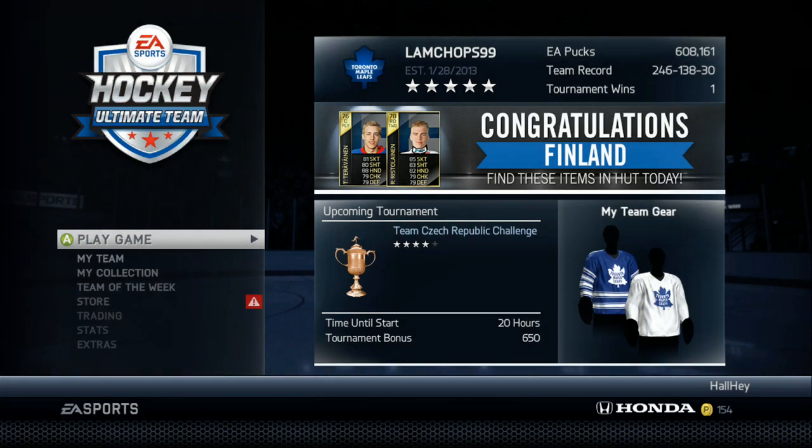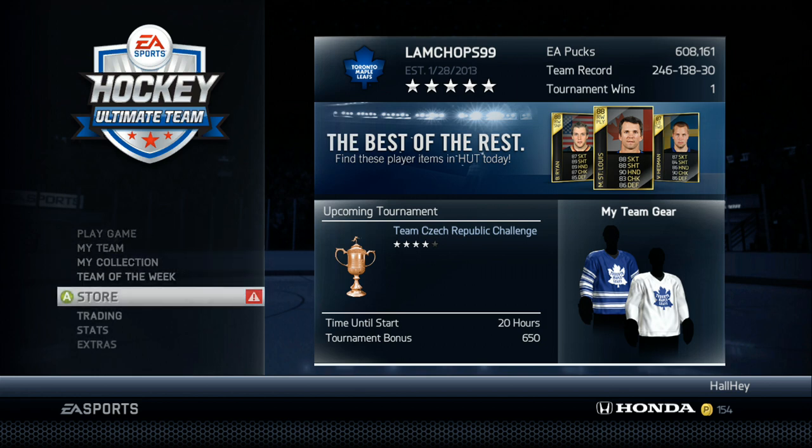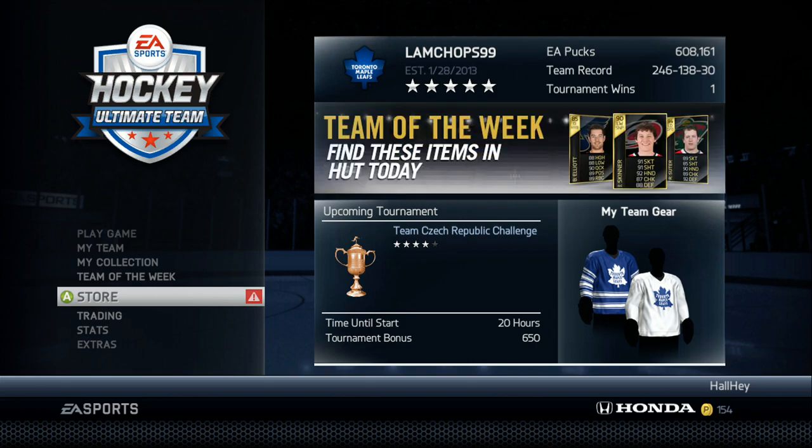Hey, what's up guys, lambchops99 here, just bringing you a very small video on how to make pucks. Right now I have about 600,000 — it's not that many — but if you're a guy in HUT that has around 20 to 25,000, this video is probably for you, just to make pucks overnight. What I mean by that is: say your trade pile is empty, you have about 25,000, and you're about to go to bed or something.